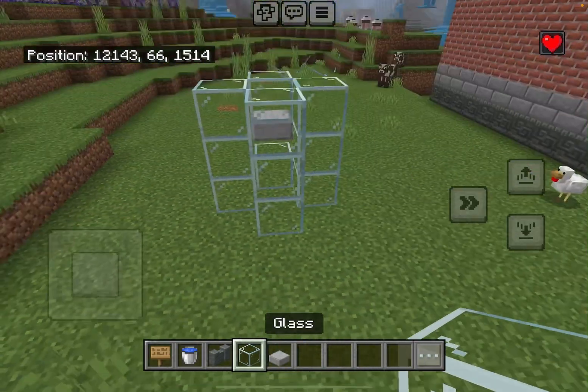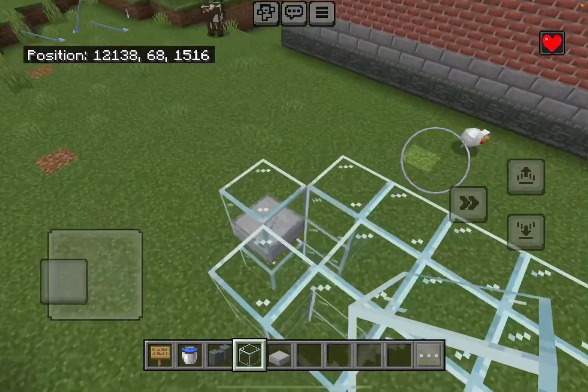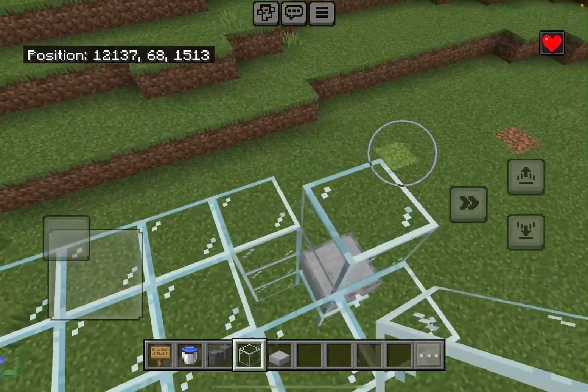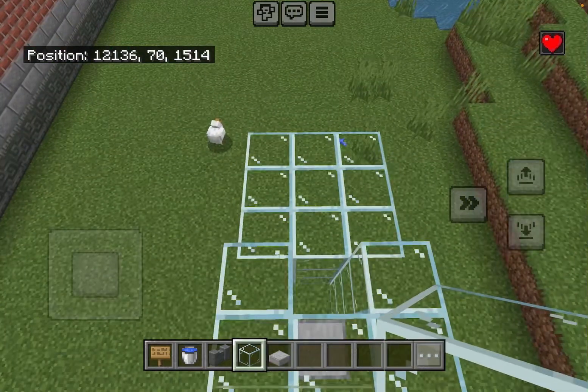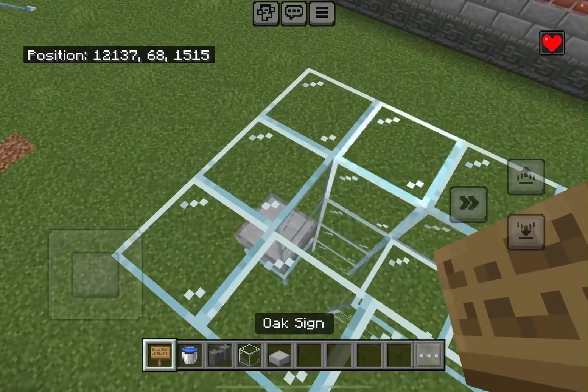Now you are ready to build a stasis chamber. Use any type of solid blocks you want and add a block right here, and a block right here, and a block right here, and surround it. Now you have the stasis chamber.